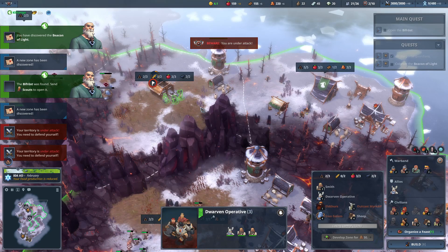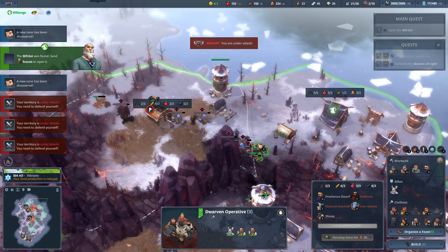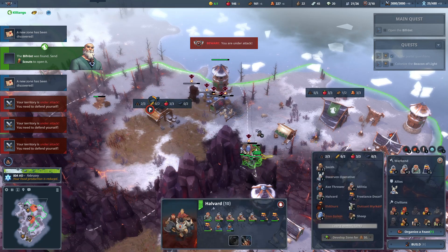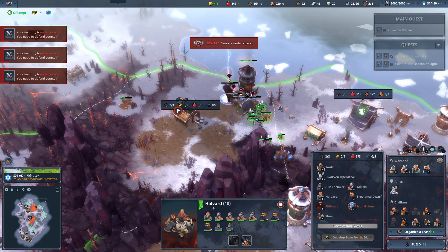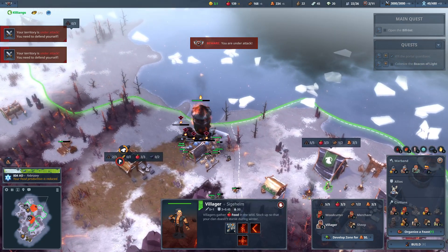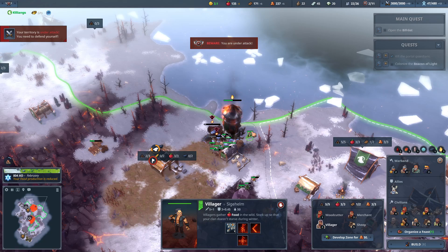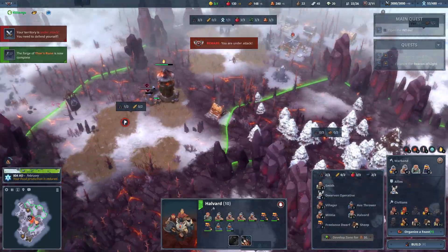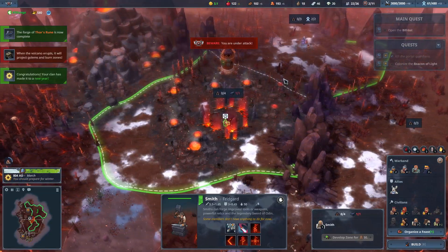I think we should go for a military strategy that benefits all our units first. We can even upgrade the tower while fighting - that's helpful. Let's repair this. I want to upgrade the scout camp so we can send three scouts. I think we've forged everything that we need to forge.